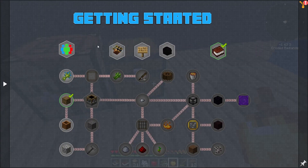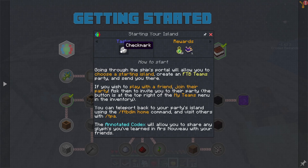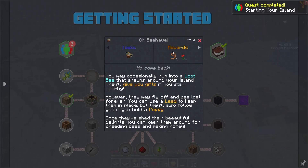Oh, these are just like things you can read. Going through your ship's portal will allow you to choose. Yeah, so this is your starting stuff. We're just going to check mark this, but we're not going to grab this stuff — I don't feel like it's necessary. You may occasionally run into a loot bee that spawns around your island. They'll give you gifts if you stay nearby. However, they may fly off and be lost forever.